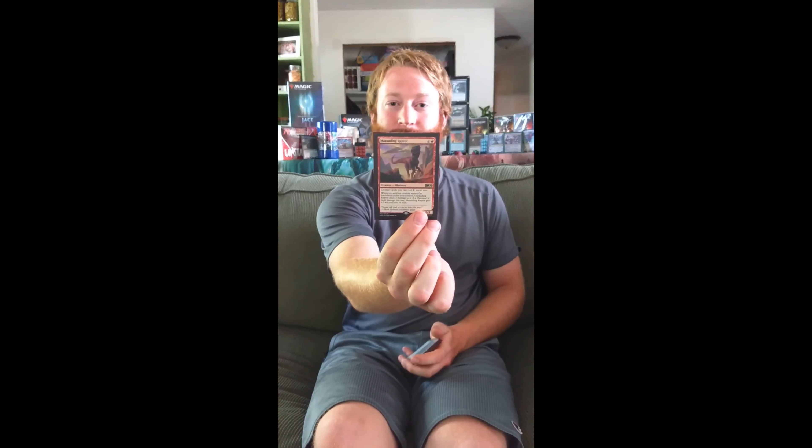Hi, I'm Ben and I'm playing Jund Dinosaurs today against Jonathan. With the new Core Set 2020, Dinosaurs got a huge boost. Two cards that really boosted them into a Tier 1 deck are Rotting Regisaur and Marauding Raptor. Rotting Regisaur can come out on Turn 3 as a 7/6, which is huge. Marauding Raptor gets buffed when a Dinosaur enters — it becomes a 4/3 because it deals 2 damage to any creature you cast, but it also makes your big Dinosaurs cheaper.